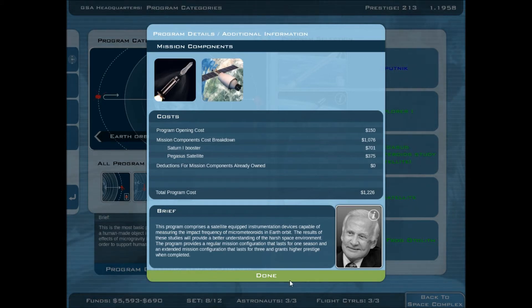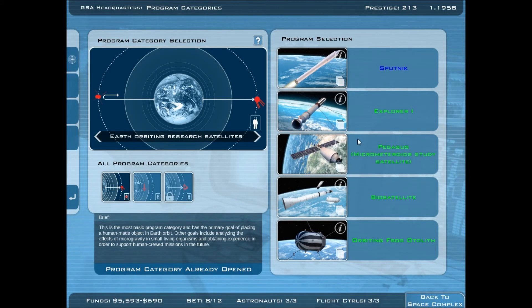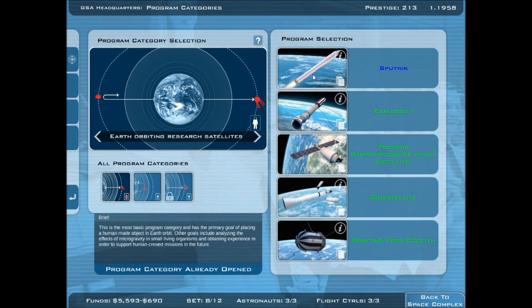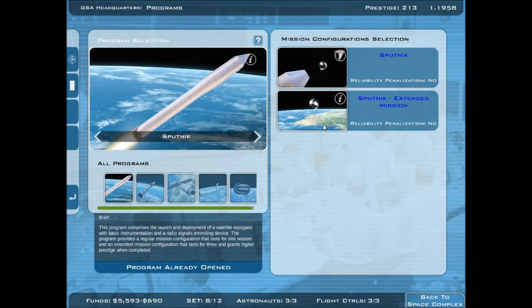We have more people because we have all these different projects going on at the same time. Space race begin! I think we can skip Explorer because... actually, there are two Sputnik missions — there's the first one and there's the extended mission.